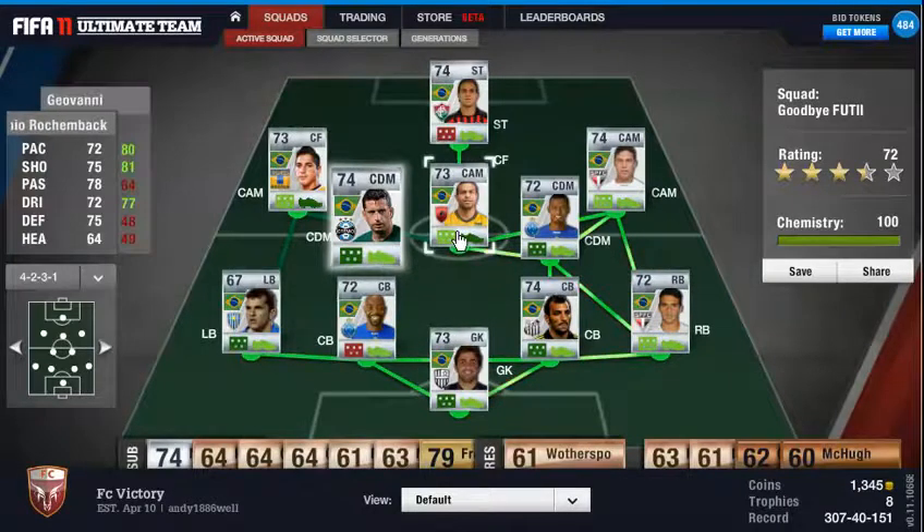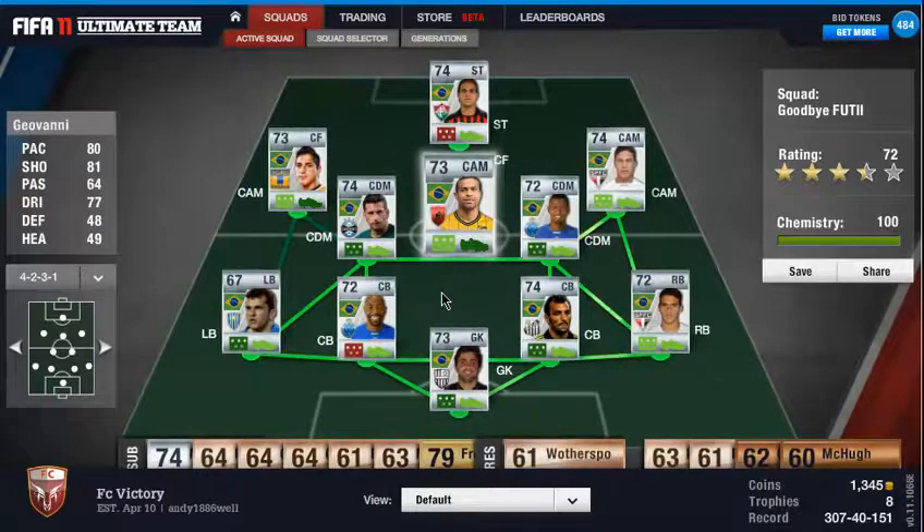The centre attacking mid here — well he plays in centre forward just now because I think he fits in better in the middle — he's Geovani. This guy took off a massive chunk of my budget. He's got 80 pace, 81 shooting, and 77 dribbling. The stats don't really stand out, but believe me, this is one hell of a player — he just fits in really well.